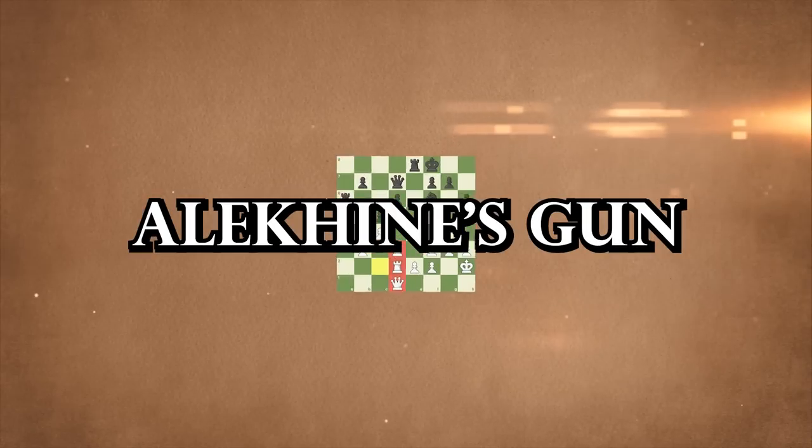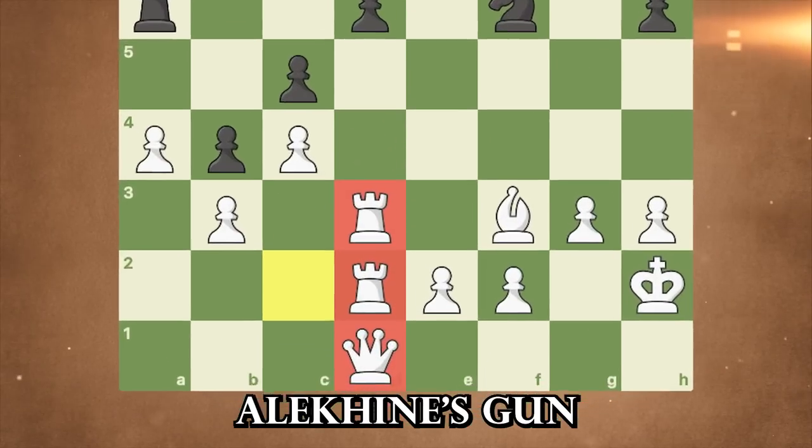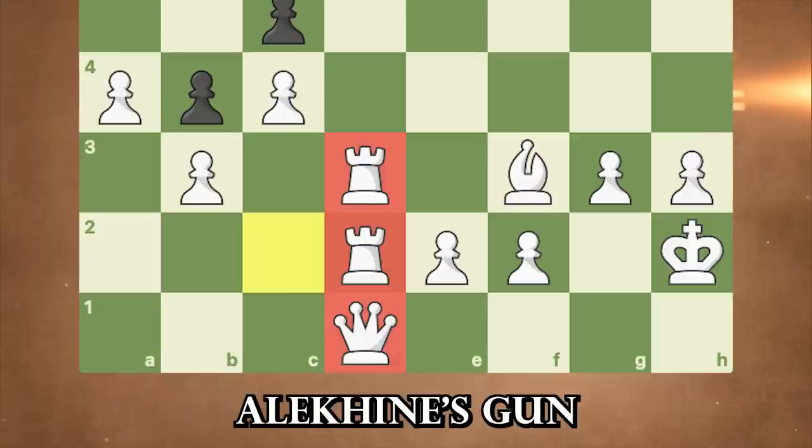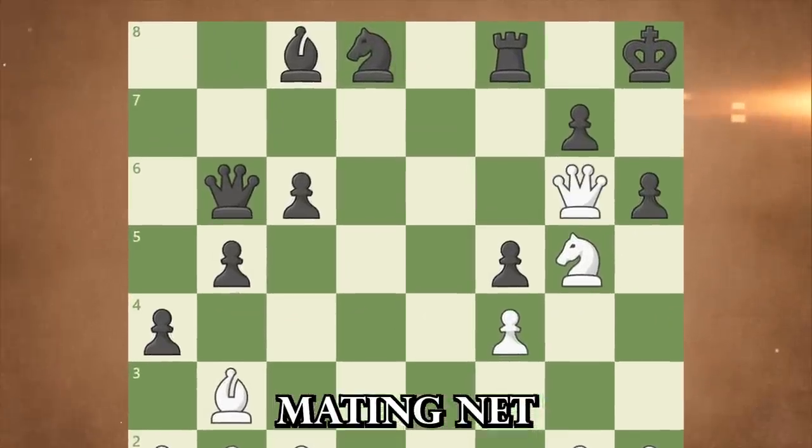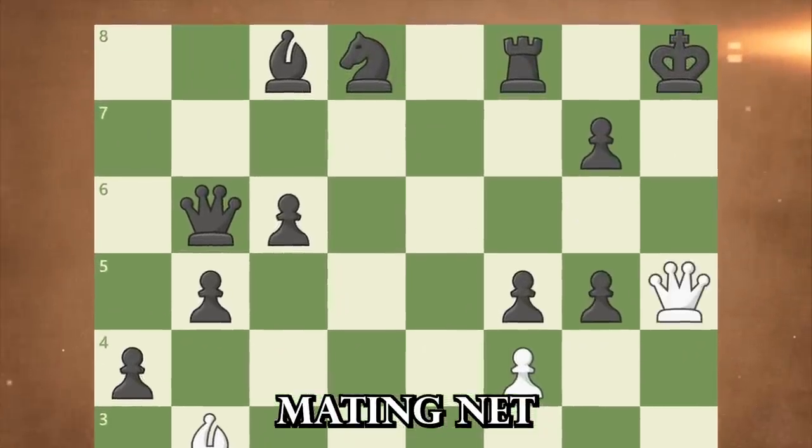Alekhine's Gun refers to a strategic formation where two rooks are lined up behind each other on the same file, with the queen in front of them. Mating net occurs when your pieces — and in some cases also your opponent's pieces — are preventing their king from escaping an inevitable checkmate.